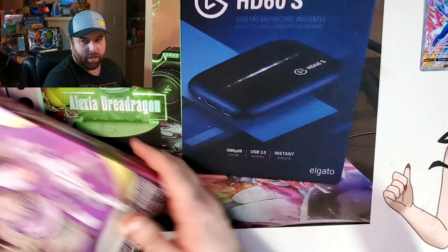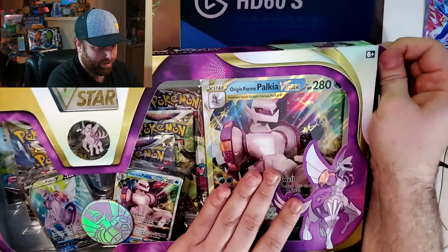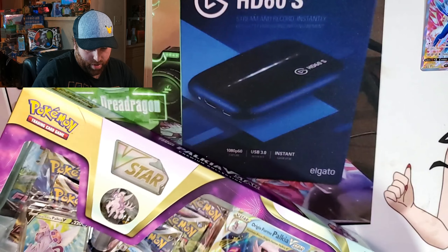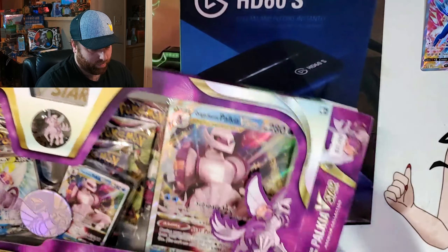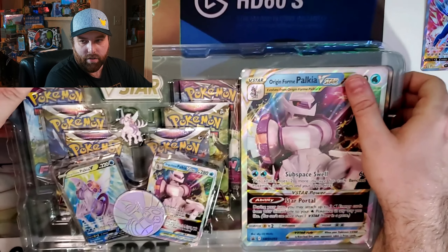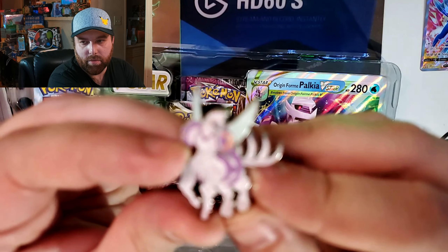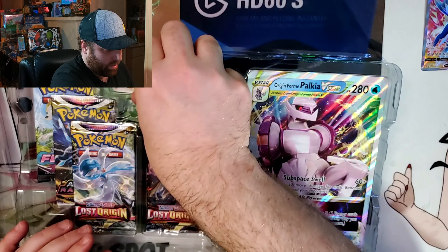Well, that was a little disappointing. At least we got some really good promo cards, good for collecting sake - but no hits whatsoever. Alright, let's get into the Palkia collection and show off all the nice little goodies inside. Let's start with the pin - it comes in almost all these collections now. Of course, the V-Star marker again.